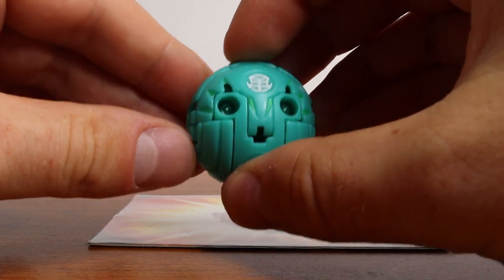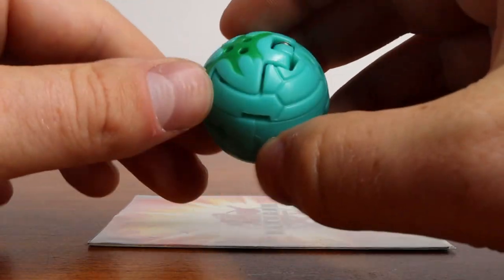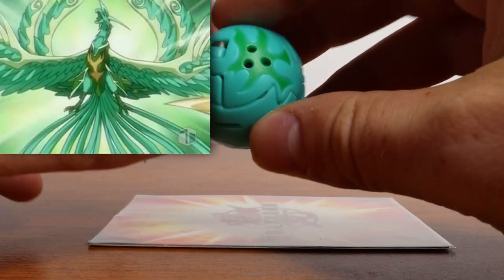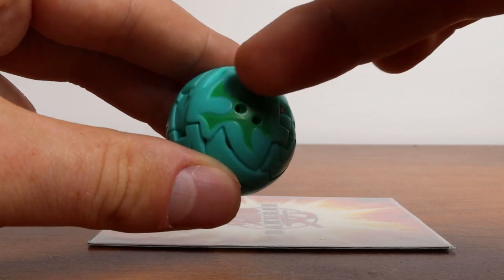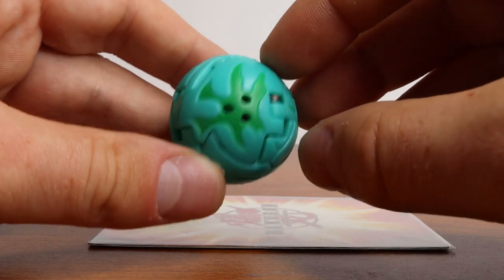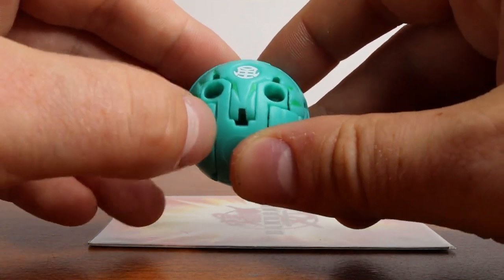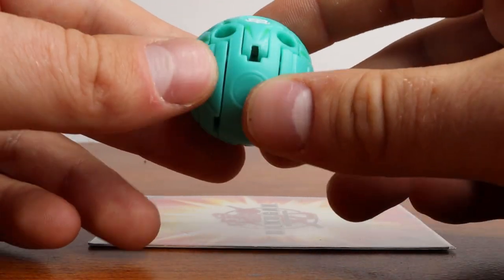Up next on our list is Storm Skyrus — the evolution of Skyrus after she fought Oberus and evolved. Storm Skyrus is a drastic upgrade to what Skyrus was. The design's a lot different; we lose a lot of that wind-flame design for more of like a splatter-esque effect. There's a cool arrow here, and the Ventus symbol is on the back, which is curious because the other one had it on the wing.